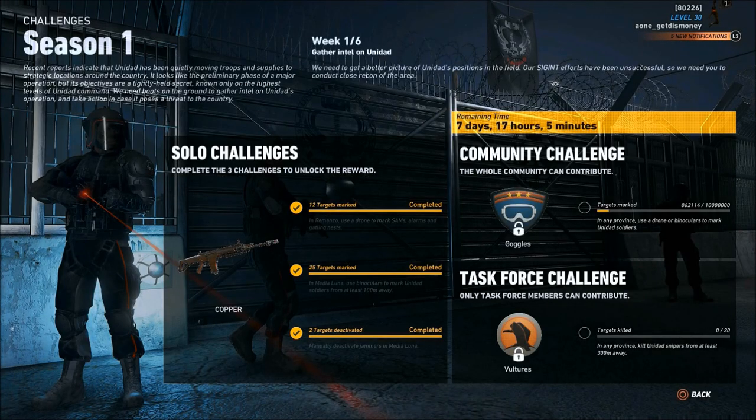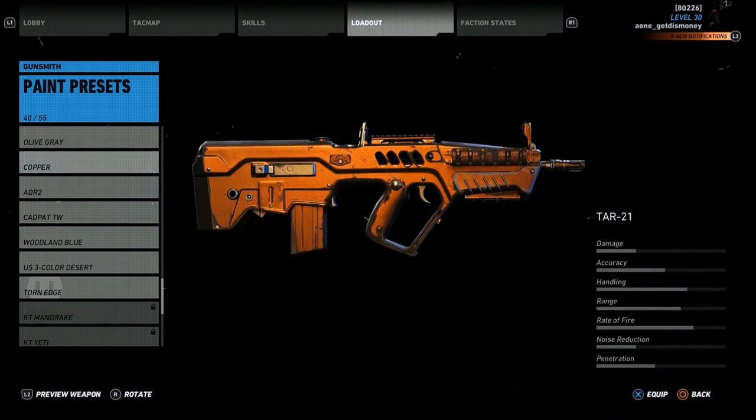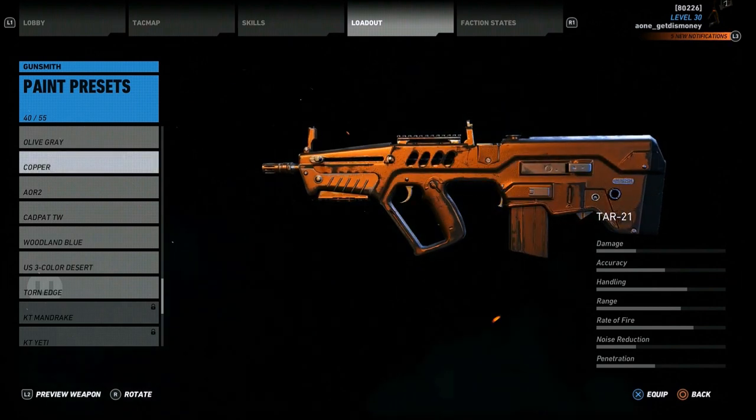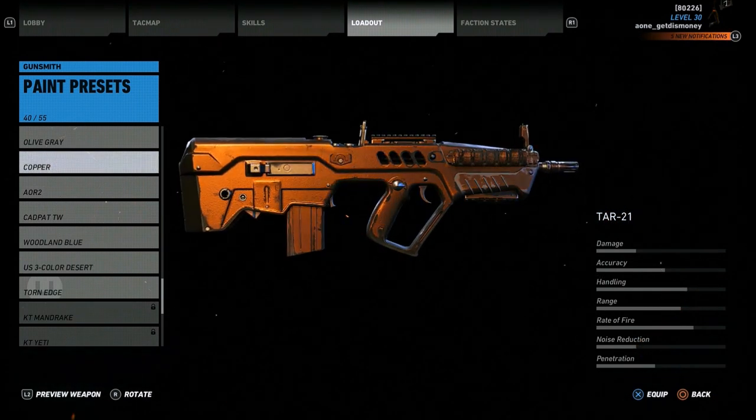When you complete the community and task force challenges, you're going to get two new patches. Here's the new copper reward — I equipped it on the TAR-21 so you can get a good look at it. As you can tell, it has sort of a copper color to it when it's in the light, but when it's not in the light it has a darker color. That's the reward you get once you complete the three solo challenges.